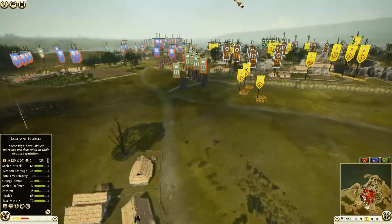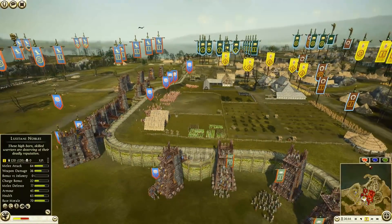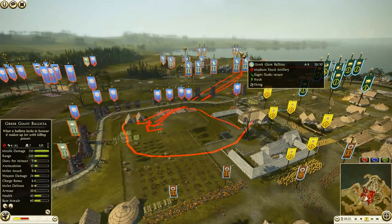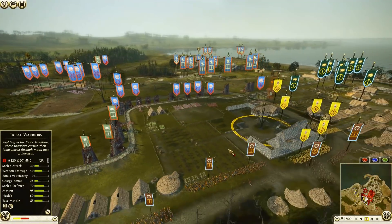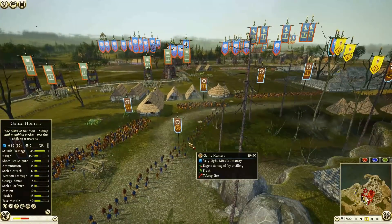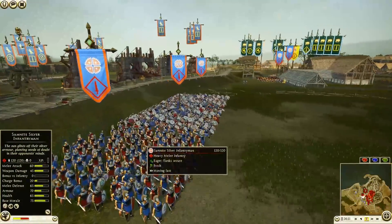Artillery shots coming in — didn't really hit much but getting close. They killed one of the Gallic Hunters. Tylus's Tribal Warriors are now climbing up. The Lusitani artillery is firing way across the field, hitting into some of those Silver Infantrymen now — lost five men, going to have to start moving them forward. In the middle at this front gate, Sam Knight Silver Infantrymen are taking on some Naked Warriors.